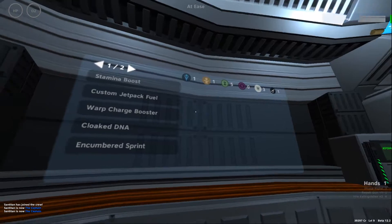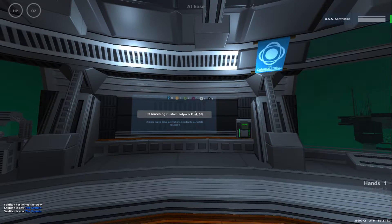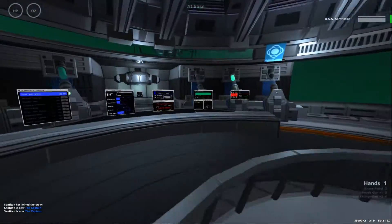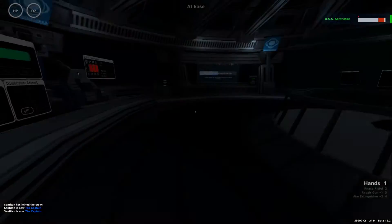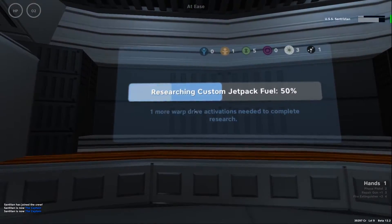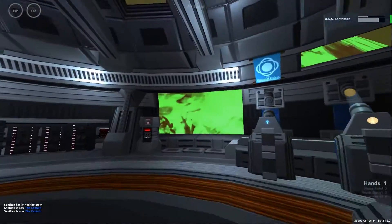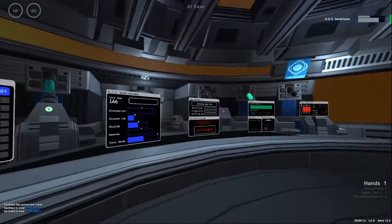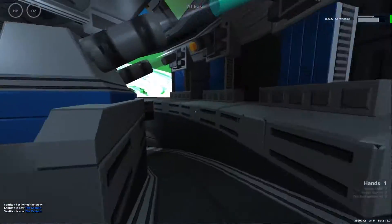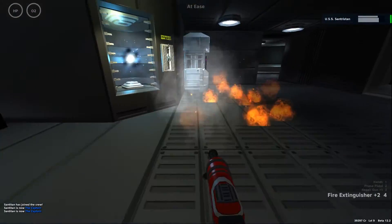This list shows the most likely things you might research next. The research time depends on your warp charges — so for this one, custom jetpack fuel, you have to jump two times. I did the first jump and it's now charged 50%. After the next jump, we will get the research, and it will be available to all crewmen or to a specific class, like engineers for decreasing warp charge.